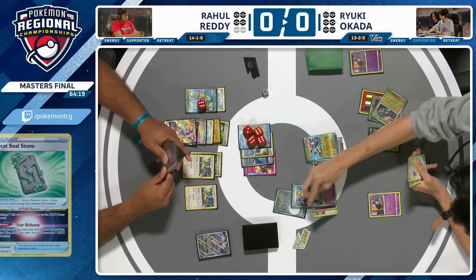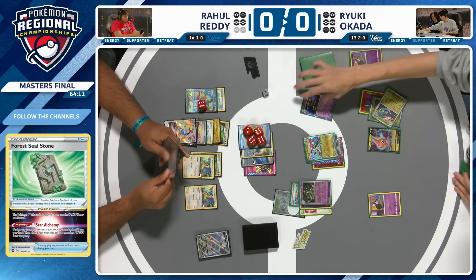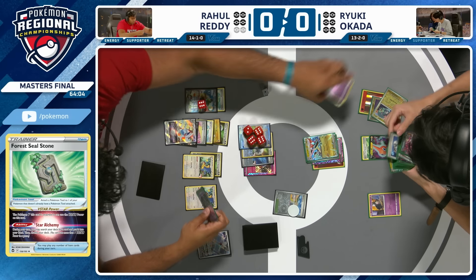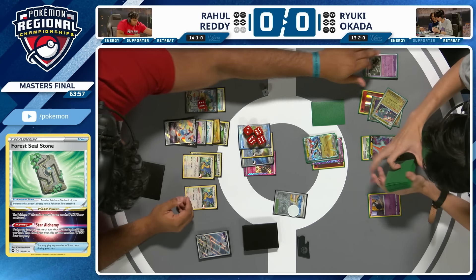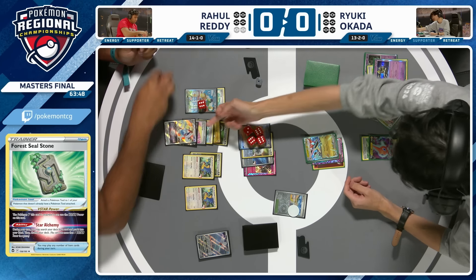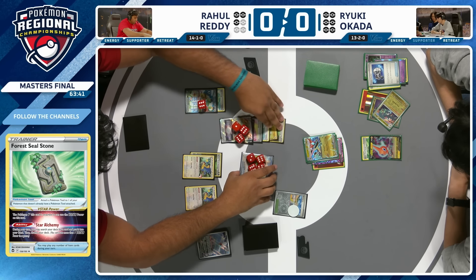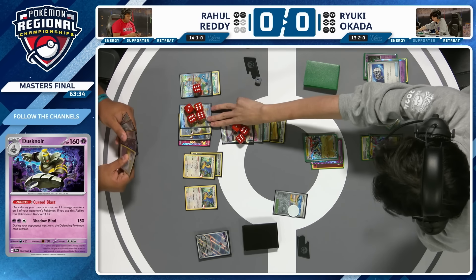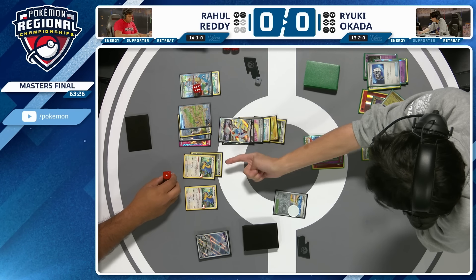Ryuki takes the Dusknoir. If the Pokémon Legacy Energy is attached to is knocked out by damage from an attack, that player takes one fewer prize card — but if you KO with Dusknoir's Cursed Blast, or with bench damage from Phantom Dive, you don't get the Legacy Energy effect. Here comes the Cursed Blast targeting the Lugia V-Star on the bench — Rahul's prize cards go down to three. A Countercatcher into the Lugia V-Star as well — four-prize turn! Phantom Dive into the active, damage on the bench onto Iron Hands, getting around Legacy Energy. KOing four prize cards in one attack!